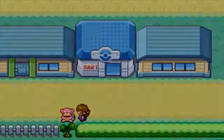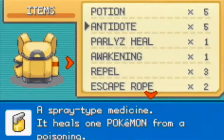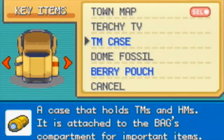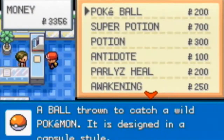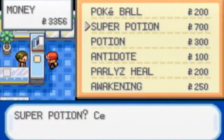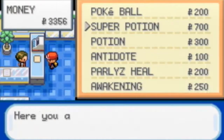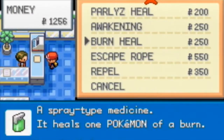We might want to sell a couple things too. Let's see here — is there anything I want to sell? Nope, not really. I might want to stock up on super potions, actually, cause my Pokemon are getting high level, so I'll buy three. I'm running low again.